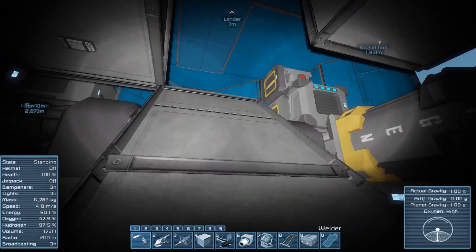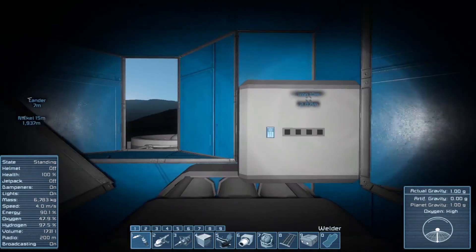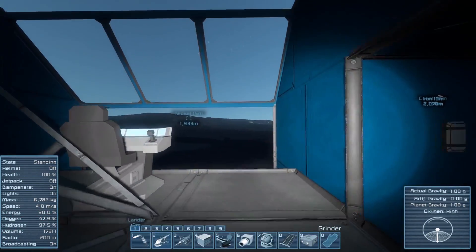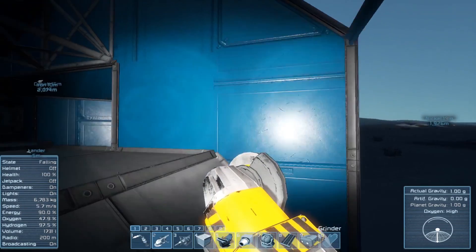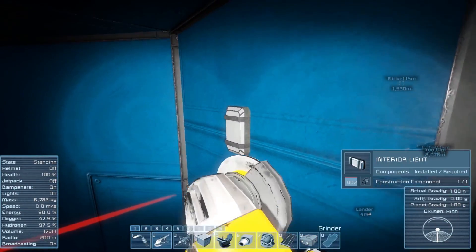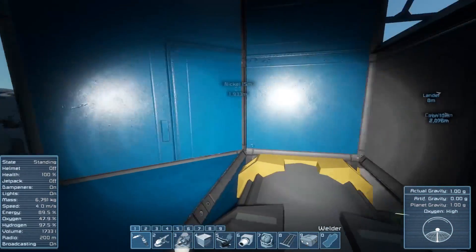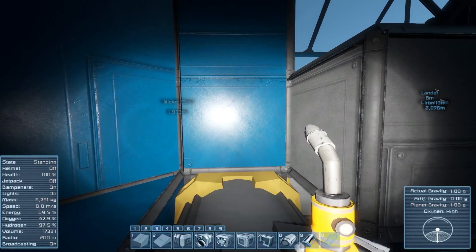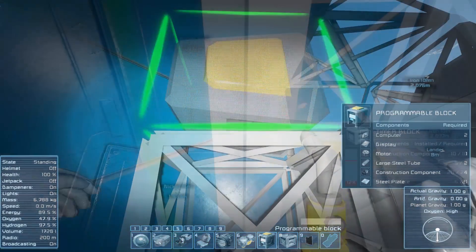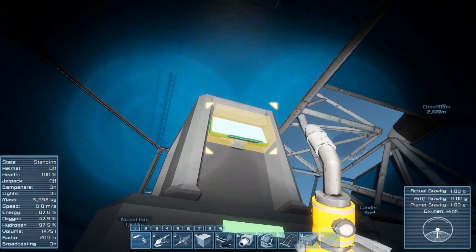The next thing we can do — and this is going to help a lot with power efficiency — is actually introduce a bit of scripting into the mix. We're going to come up to the top, round to the corner where there's a little interior light on the wall that we're going to need to remove first. These can be a bit of a pain to target without getting the block behind them. Then where we've made this space in the corner, we're going to drop both the timer block and the programming block.